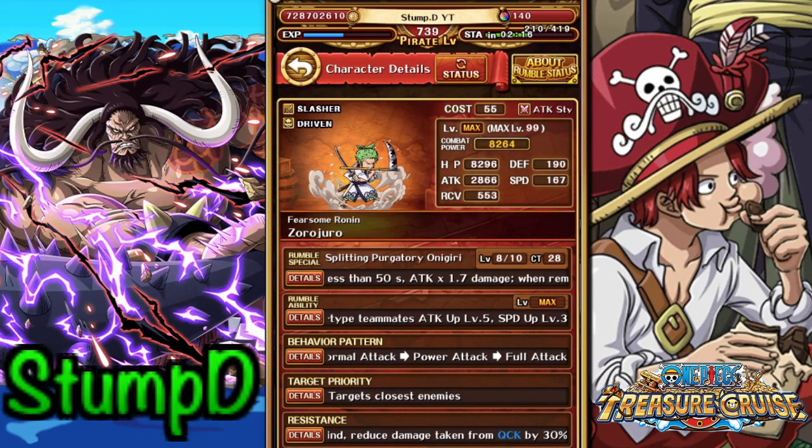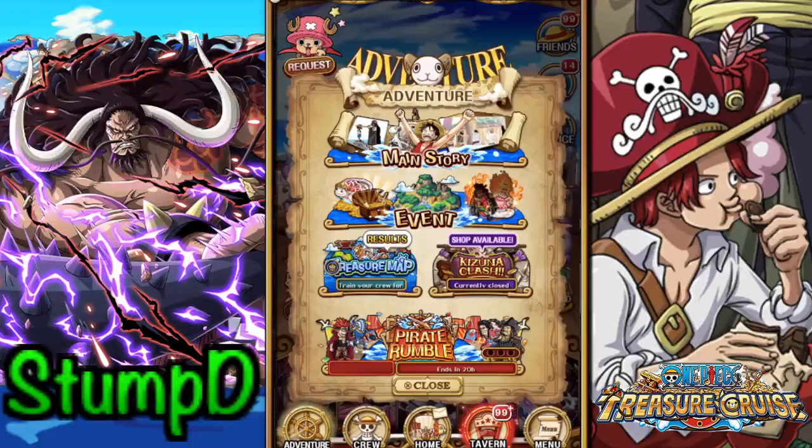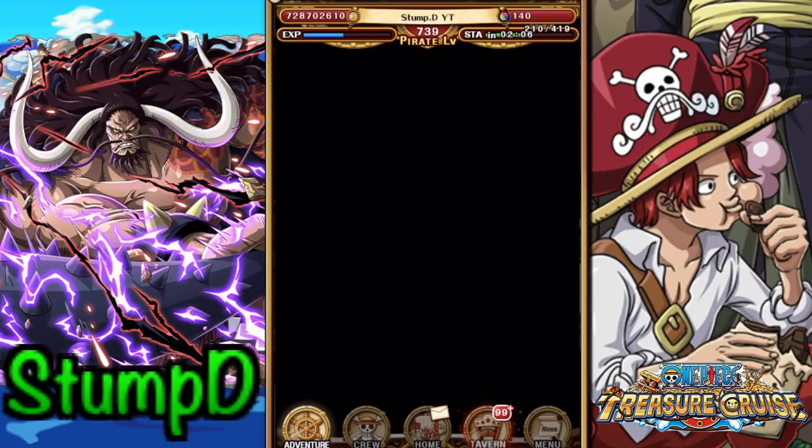The idea with Zoro is to put him on your bench, and for a DEX team that can be quite beneficial as he comes in and does quite a lot of damage. Let's head over to rumble and take a look at the teams we're going to be testing today.